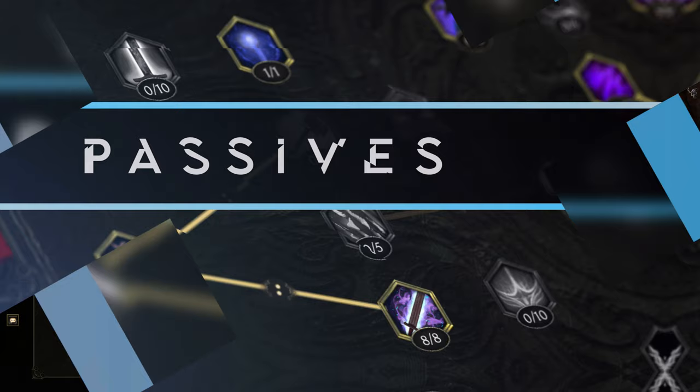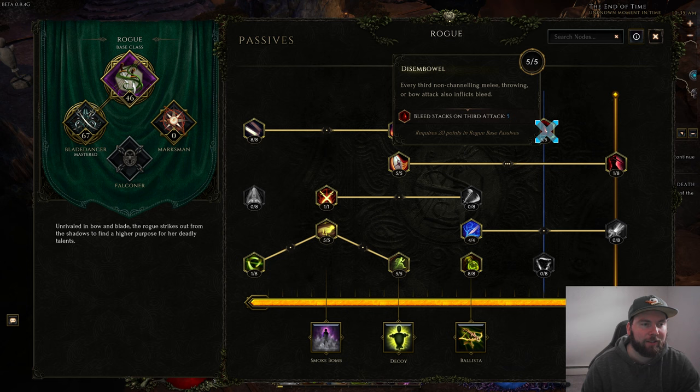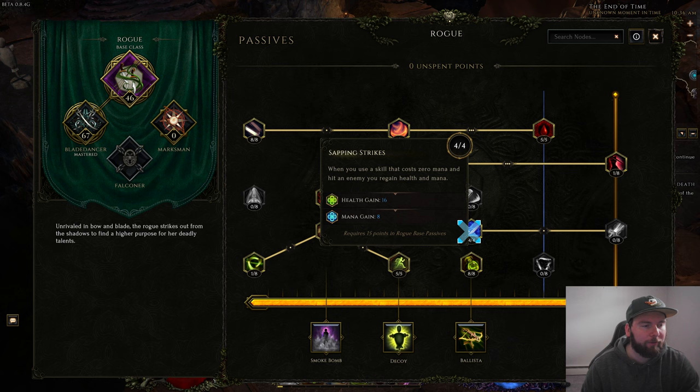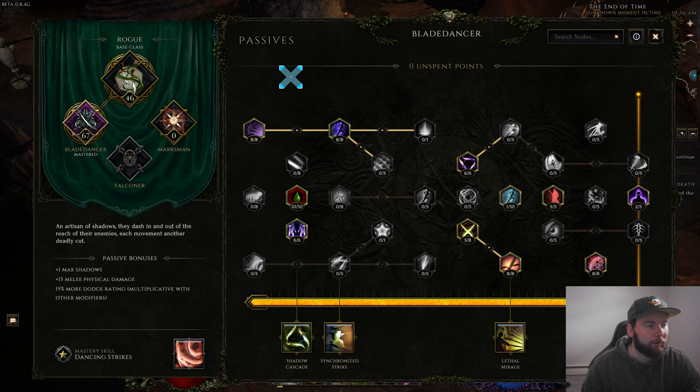For passives we have 46 points in the Rogue base class: eight points in Swift Assassin, three points in Lethal Cadence, five points in Disembowel — remember all five bleed stacks applied on the third attack are converted to poison, allowing more poison on an enemy. Five points in Dodge and Parry, one point in Twin Blade, one point in Guile, five points in Evasion, five points in Agility, eight points in Poison Tipped for poison chance, four points in Sapping Strikes for mana, and one point in Thief's Guard for health on glancing blow.